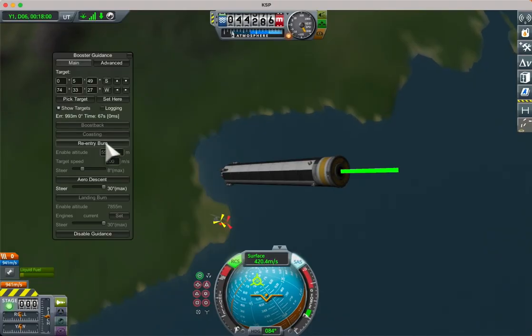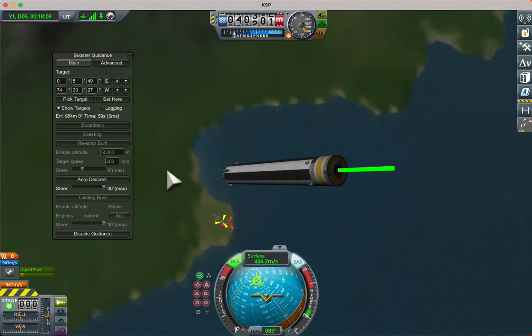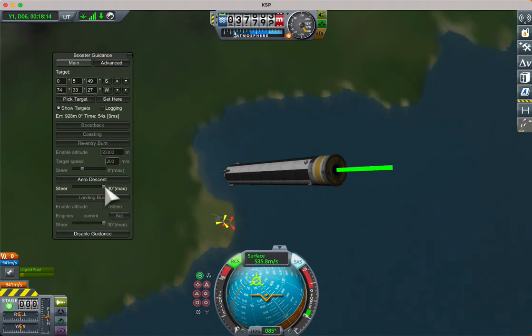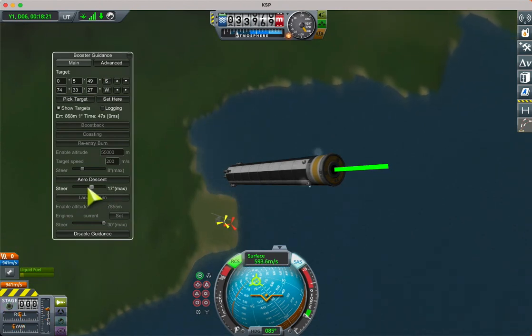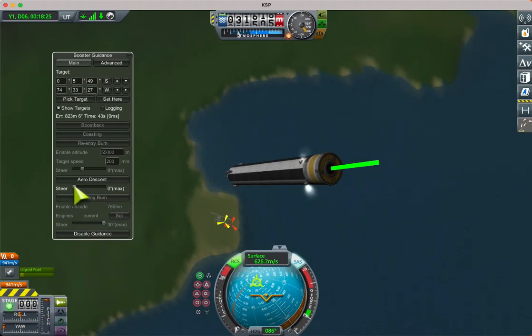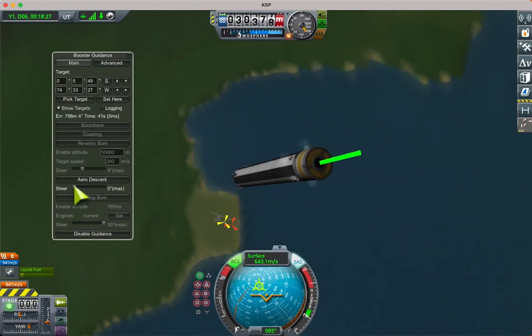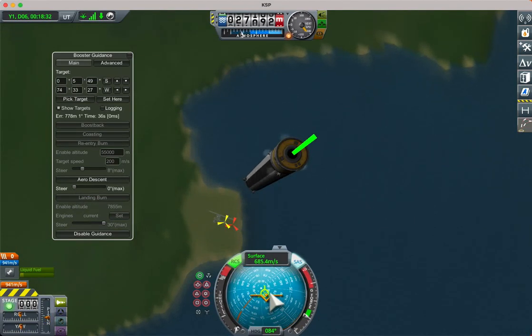It's now switched to aero descent because the target speed was reached, but it will start climbing again of course because we're falling. Again we have a steer gain setting, which is quite high, and that chooses the maximum angle — so that controls how aggressively it steers on aero descent. If we keep that low, there would be no steering and we'd just be steering retrograde, as you can see it's lined up with retrograde.